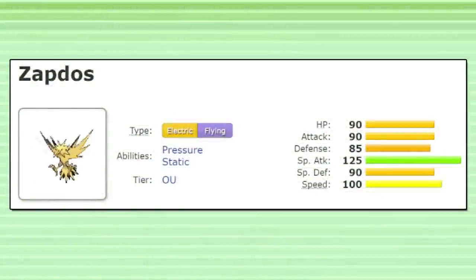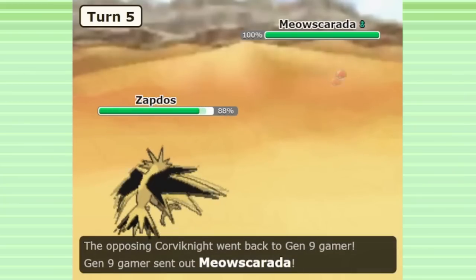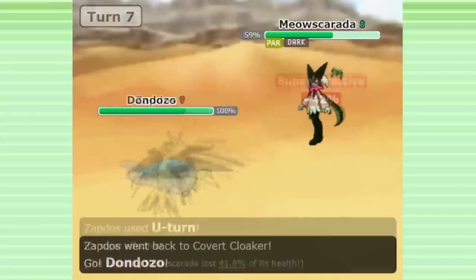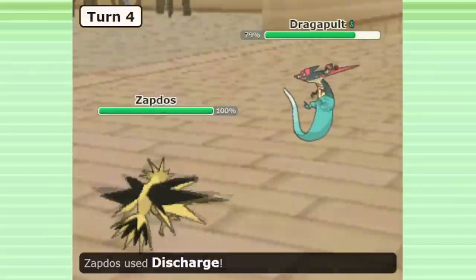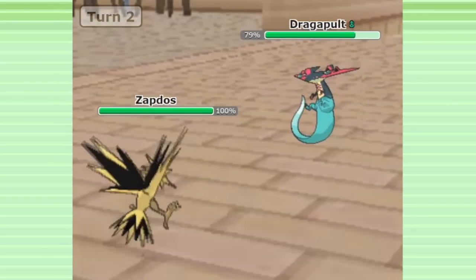Another returning OU mainstay will be Zapdos. This Pokemon is often used defensively, with the ability Static allowing it to passively spread paralysis and make stray physical hits like U-Turn more dangerous to use. As well as its good defensive type profile, access to Roost for longevity, and U-Turn for pivoting. While Zapdos will be losing Defog in Gen 9, I'm sure it'll still be a solid defensive backbone and pivot for many teams. Defensive Zapdos sets often use Discharge, an Electric-type special attack with a 30% paralysis chance — another great secondary effect for Covert Cloak to block.